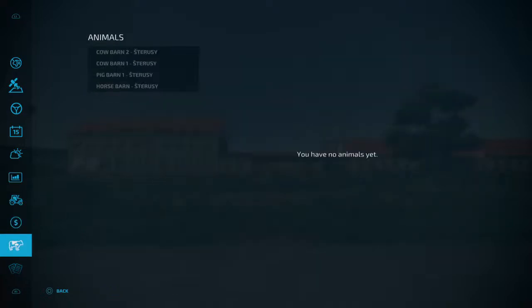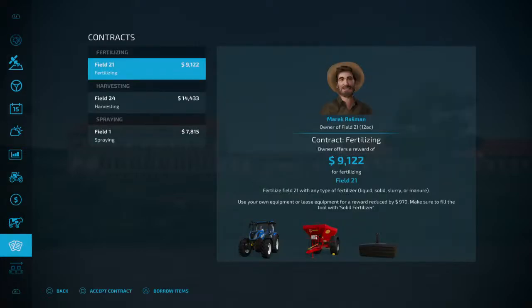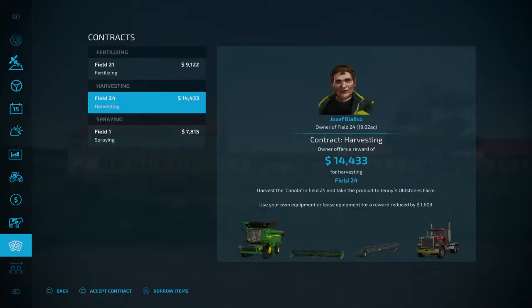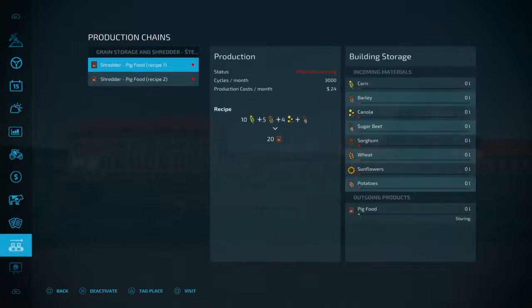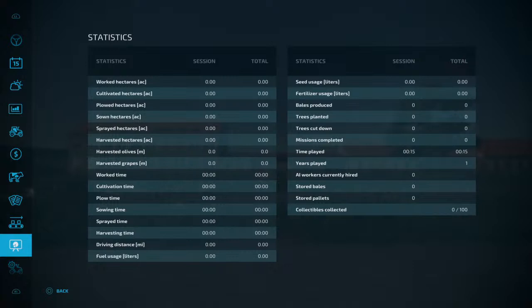We have cow barn 2, cow barn 1, pig barn, and horse barn - all in new farmer mode. That's all on your main farm. Contracts are paying pretty decent. Let's borrow items on one of the contracts to make sure it's working - we'll do the harvesting one and borrow those items. We also have grain storage and shredder, which is a production point on your farm. There are a hundred collectibles on the map - toy collectibles.